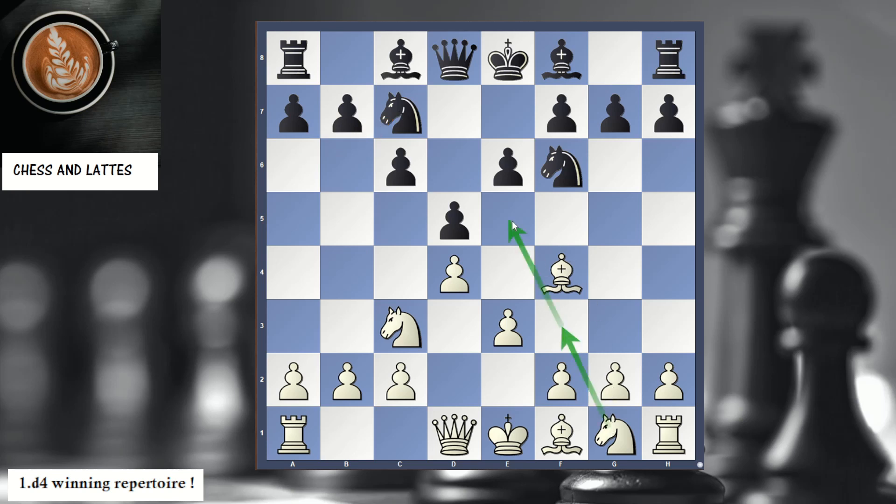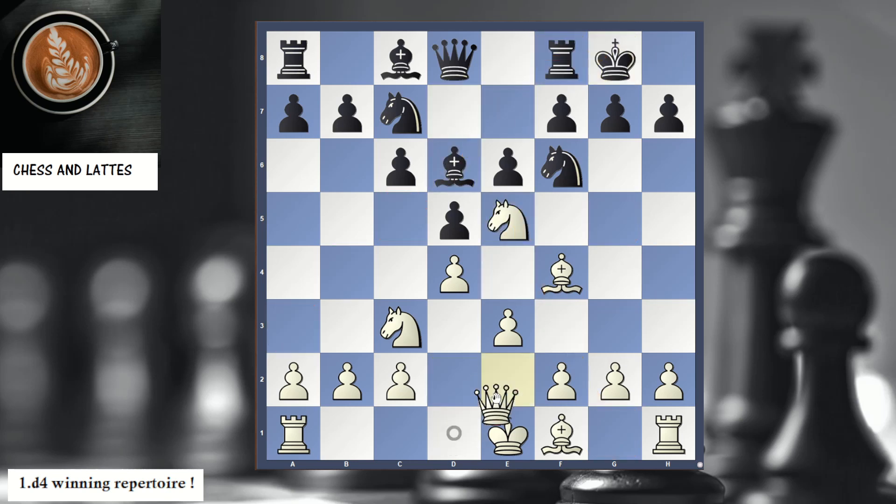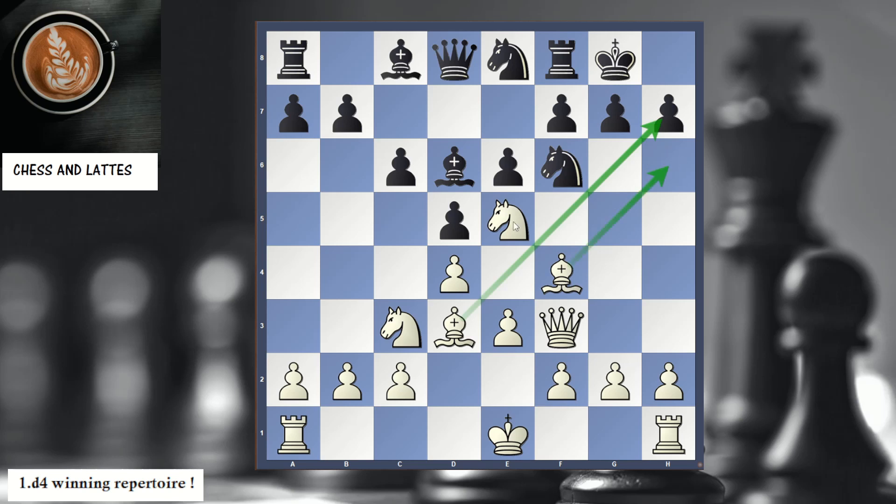Now we go with our standard plan: Nf3, Ne5, and then the very nice Qf3. The queen can swing here and be part of the attack. Note how we have two bishops and the knight getting ready to attack the king. And now we go Qh3.